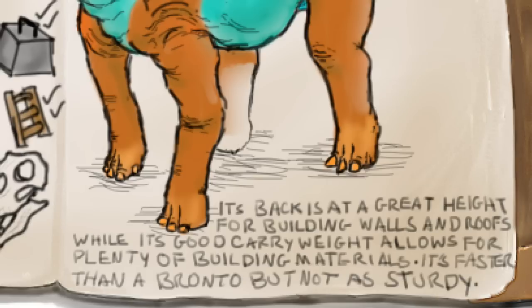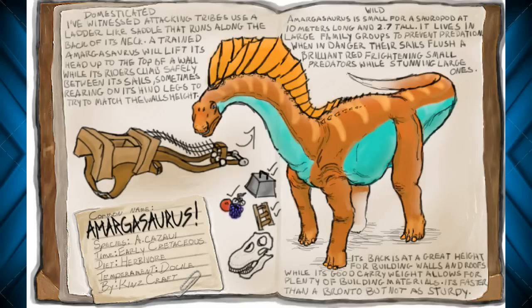Anyway, it says its back is at a great height for building walls and roofs, while its carry weight allows for plenty of building materials. It's faster than a Bronto, but not as sturdy. Seeing as this guy gets to around ten feet tall or so, that would actually be really good for helping you set up some of your normal houses and buildings — set up your roof on something that's maybe two walls high, maybe even three, and climb up for the higher bits.